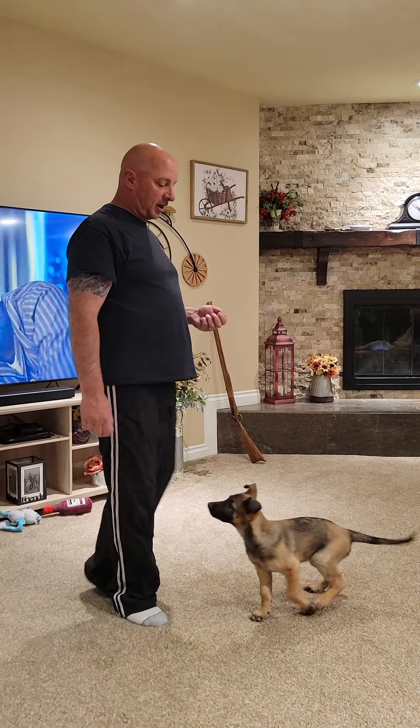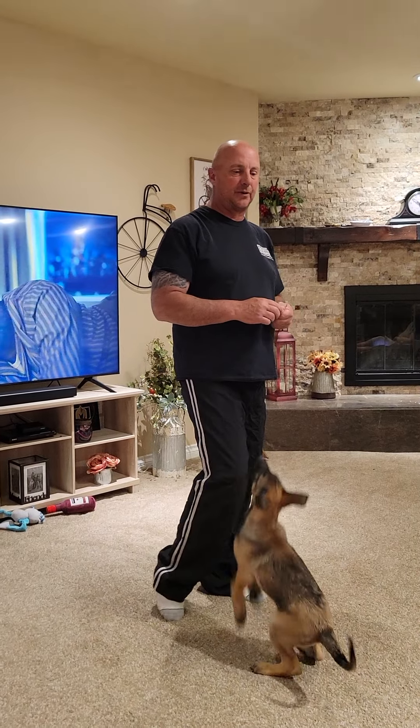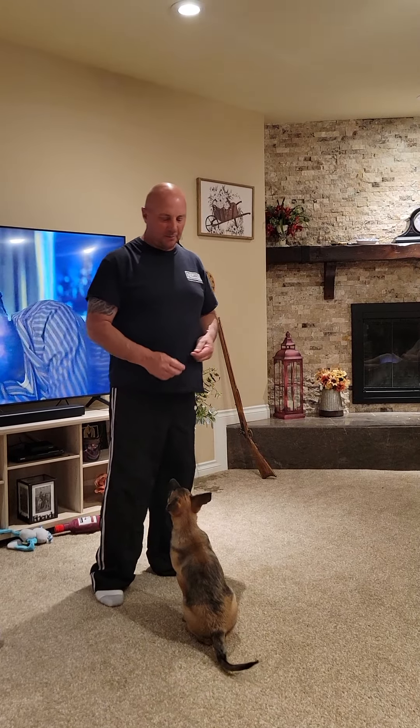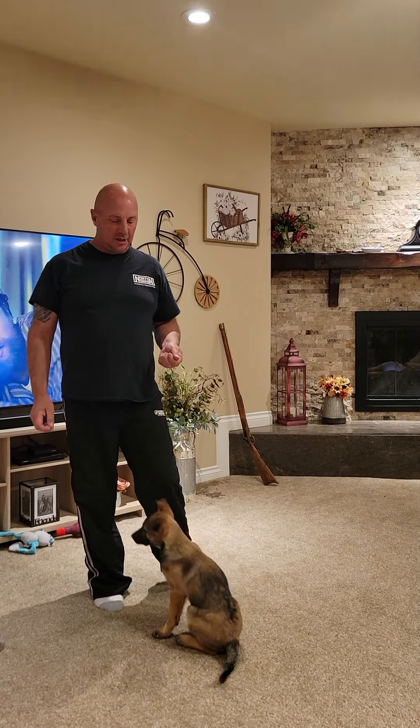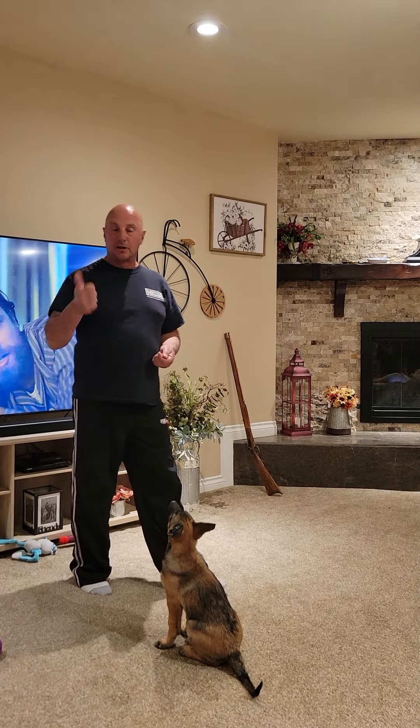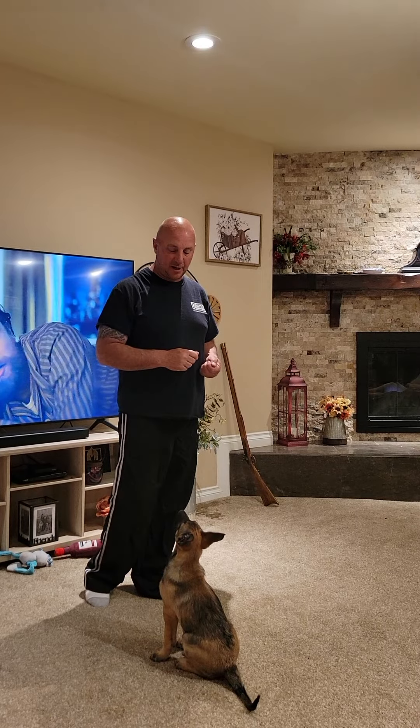So today what I want to talk about — we're going to start implementing some positive reinforcement treat training and start teaching her some of the movements. We're going to start with five things: come, sit, down, stand, and the name game.